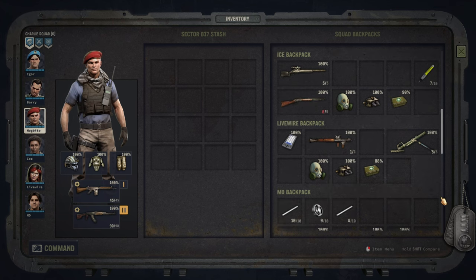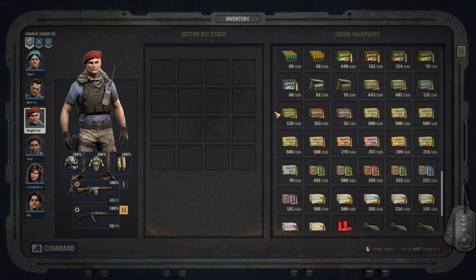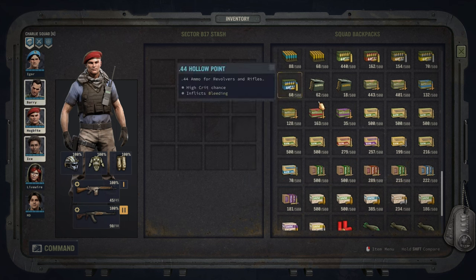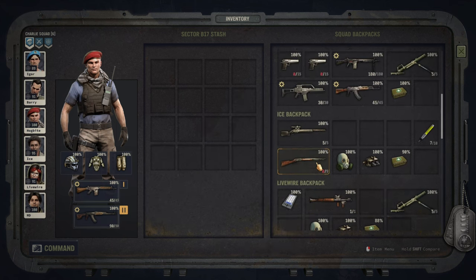The build I put together is also resource efficient, so you're not going to lose all of your ammunition. To demonstrate that, this is how the ammo looked for me in the end game. You can see most of the bigger ammunition types have way over a thousand, in some cases even more than two thousand shots available.